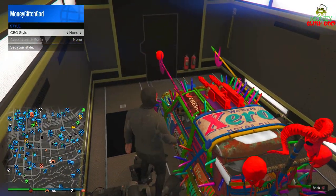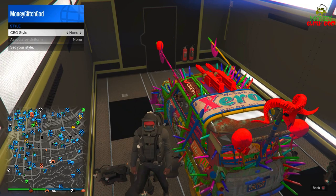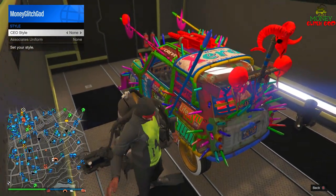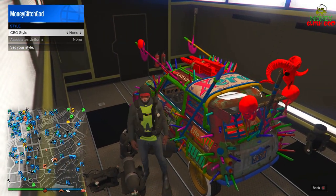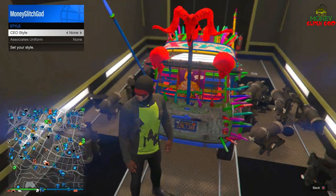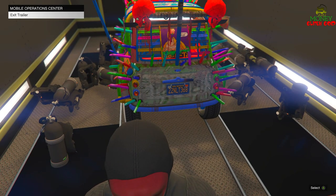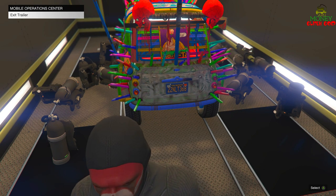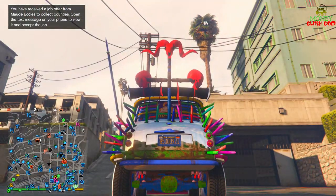Now we just have to block this door too. Go to SecuroServ management, style — founder then none. Try to aim it. Both doors are blocked — exit the menu, come over by the exit. When you see the exit the trailer prompt pop up, push Y and A at the same time — or X and Triangle on PlayStation — and you'll exit the trailer and teleport into the car.